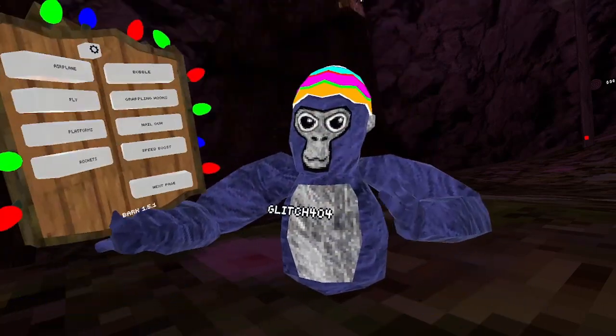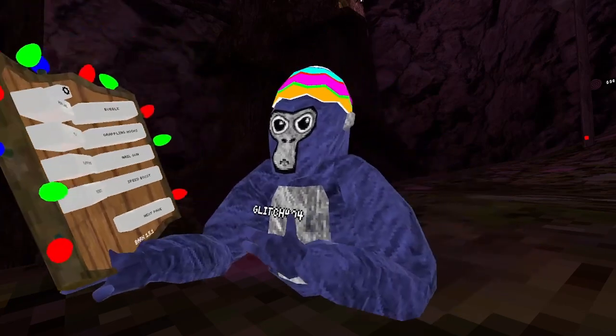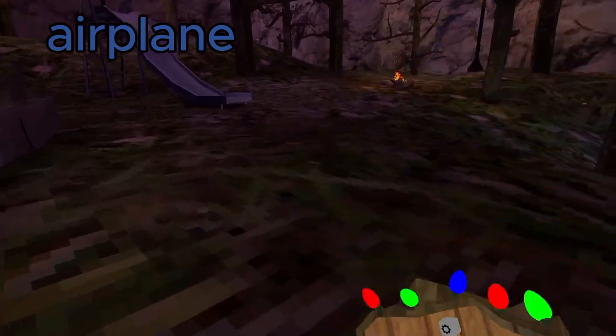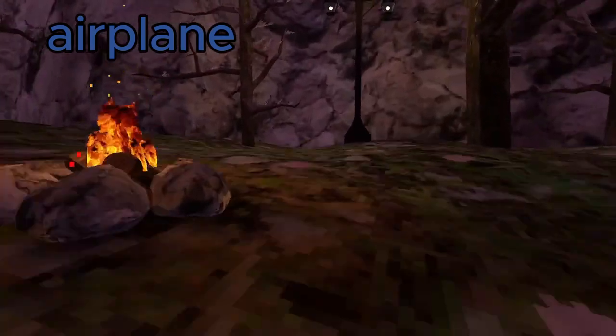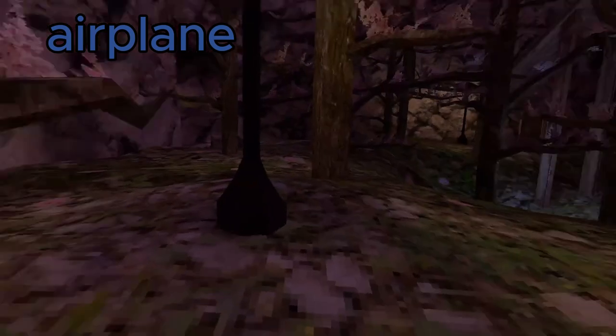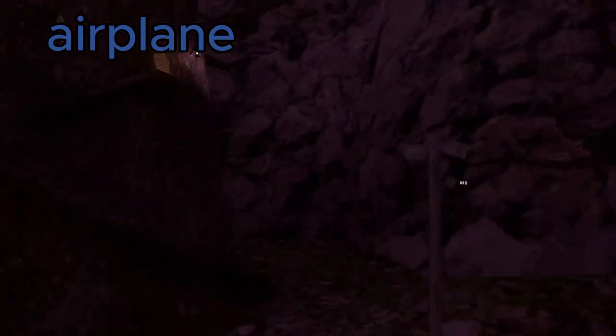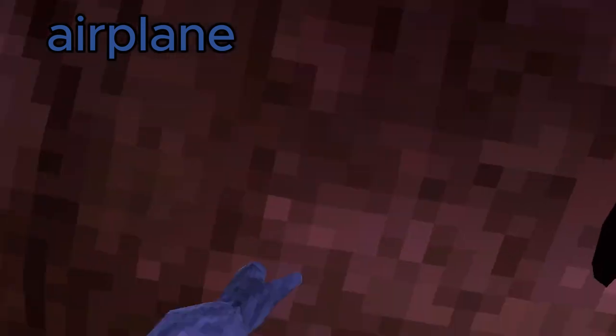You have to do a gorilla action to open it. First up is Airplane — you make a T-pose, then use your wrist to go up and down like that. It's kind of funny, you could troll some kids maybe.